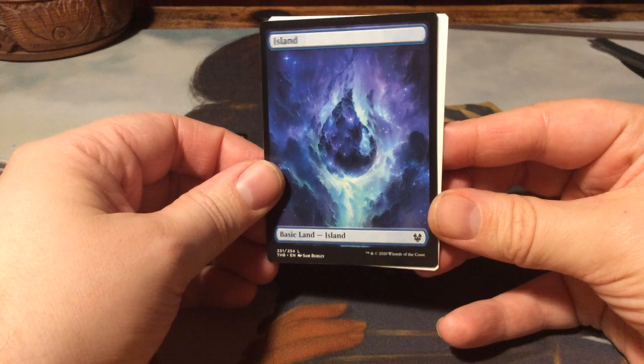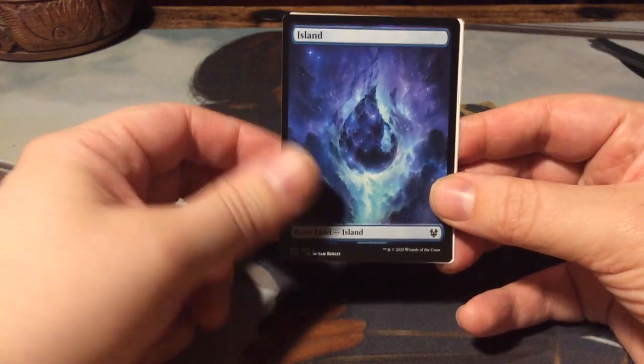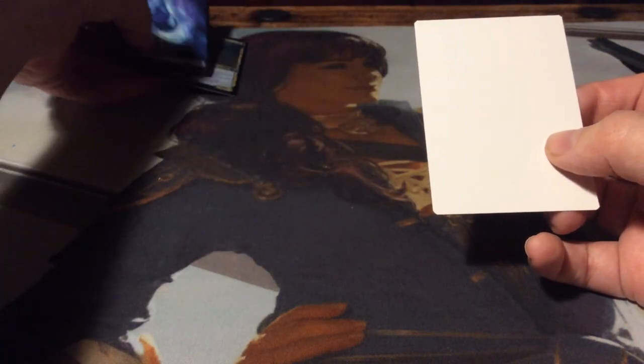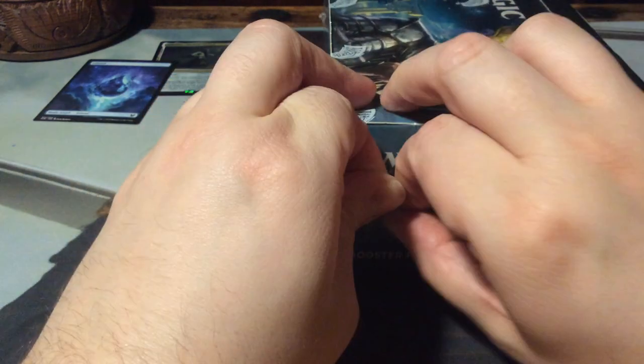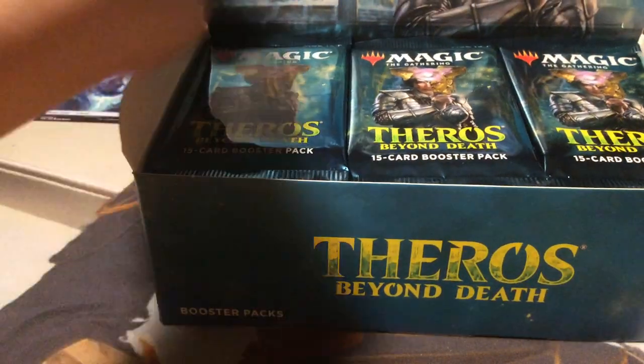And we have a Nyx land - the island. Looks like an energy card from Pokemon, I love it. I want to collect a lot of these lands. There are quite some cards in here based on Greek mythology, and one of them is Achilles. I really want that card because that will be my next commander deck to try out.